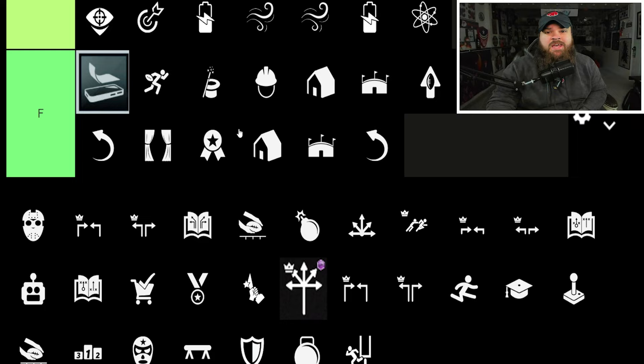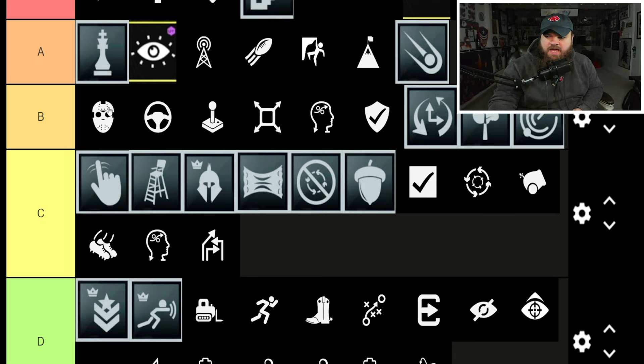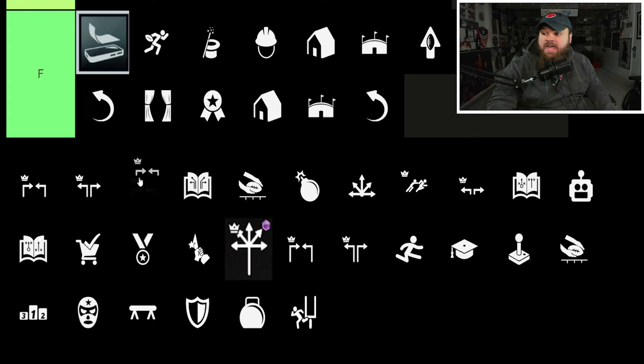Matchup Nightmare — for tight ends I think it's higher, for running backs it's cool too. Overall B-tier. It lights up everywhere and I think it's good on both running backs and tight ends.